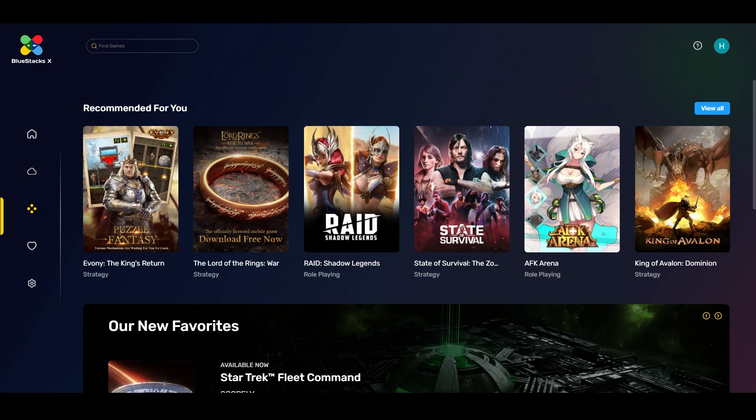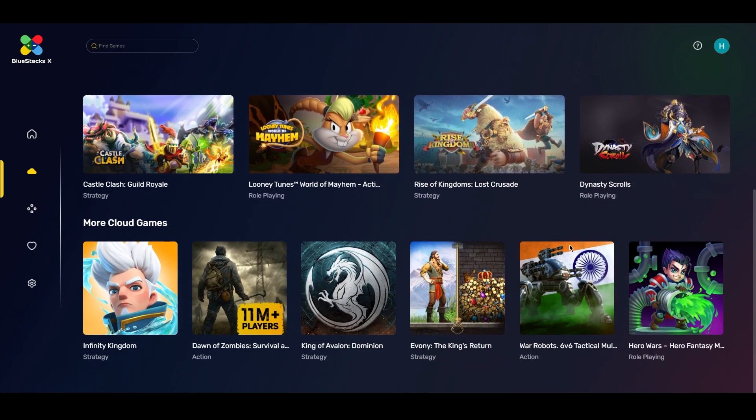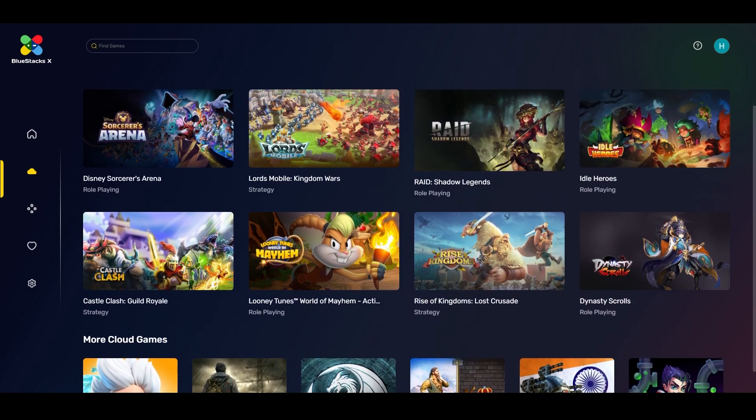Right now, the downside — but again it's just an early beta — if you go to cloud games they've only got about 13 or 14 games available. They said they would introduce one every week. It's not like a traditional install; it's a different process. Let's click on a game — let's do Looney Tunes. We got the new Space Jam that came out, right? So let's play some Looney Tunes. You sign in with your Google account or Facebook.